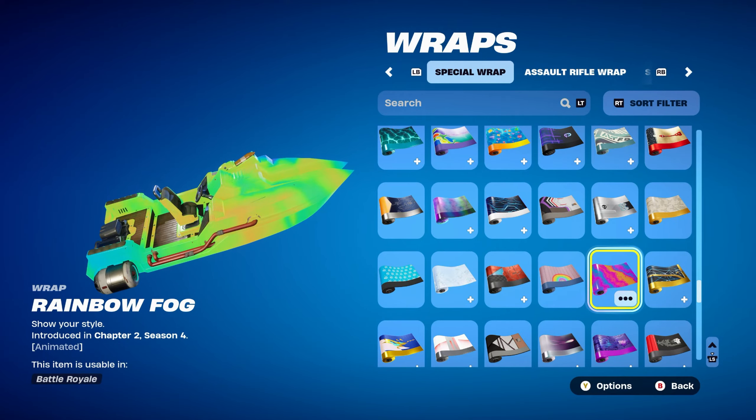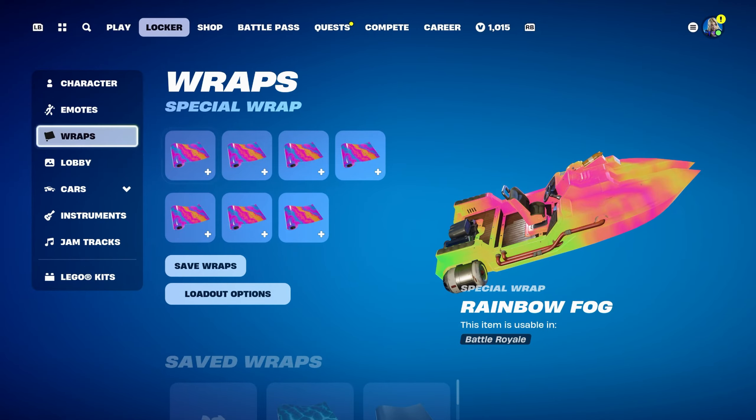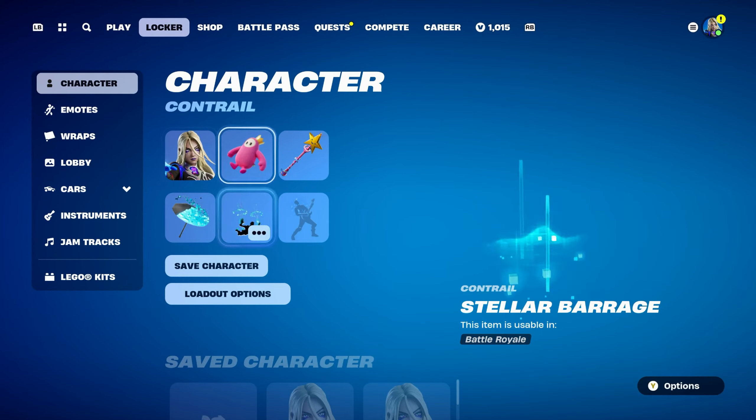The weapon wrap for combo 3 is Rainbow Fog, introduced in Chapter 2 Season 4 — a nice animated wrap. I used it for all the different colours of the rainbow. It goes very nicely with the Serenade skin, especially for this combo, making it a pretty colourful overall look.